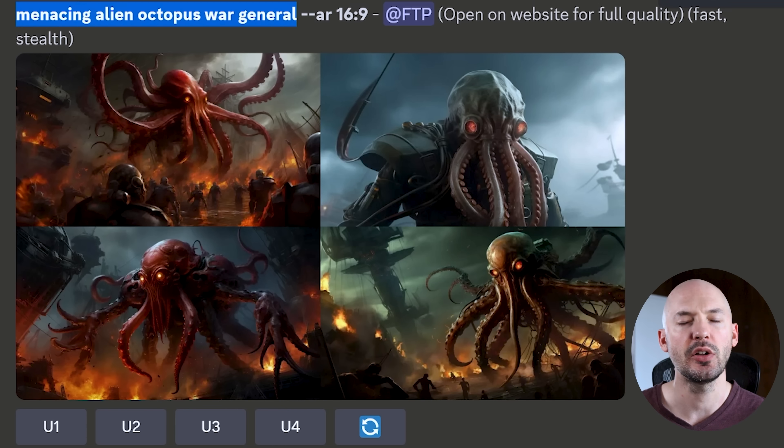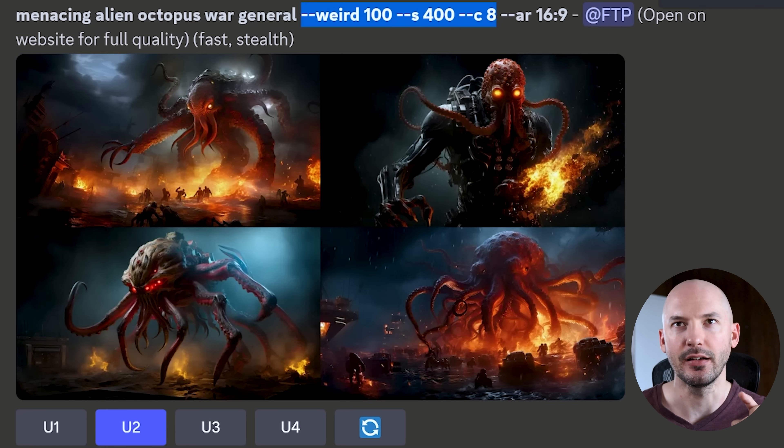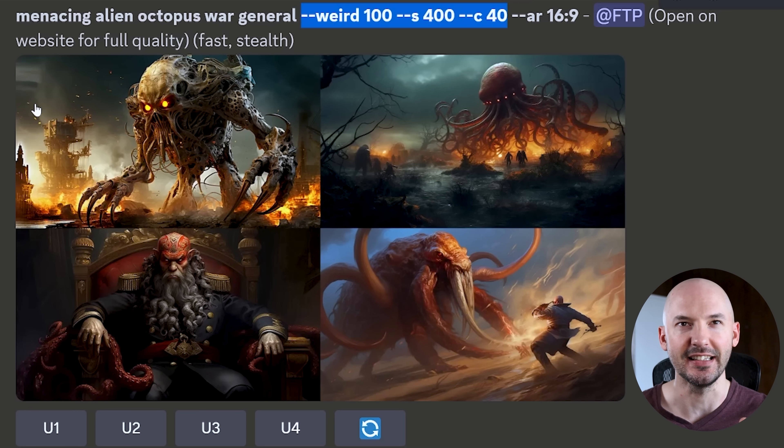This next one's pretty cool — menacing alien octopus war general — but look what I did here. I added in some extra chaos. I don't know if I recommend this, but it seemed to work out: weird 100, S400, C8, and like number two, that's so cool. And then here it is at chaos 40 — look at number one and look at number three. Those are unreal. The fact that they show up in the same grid as the other two — that's a whole other way of using mid-journey.